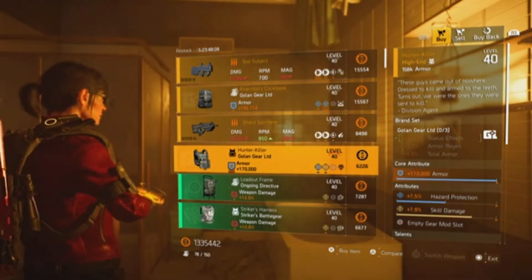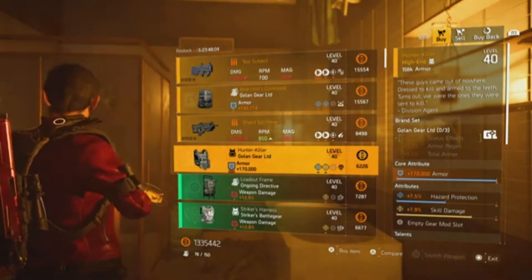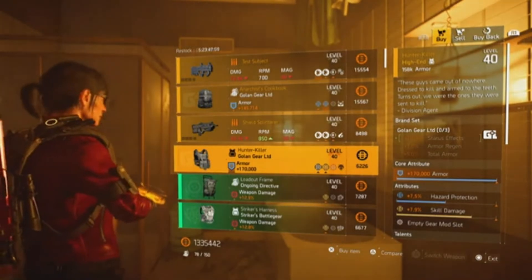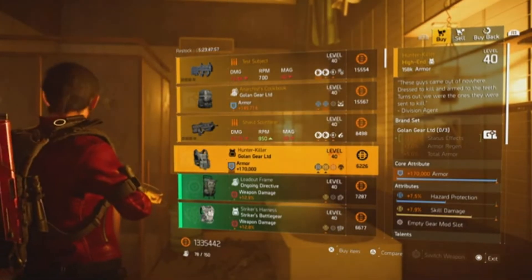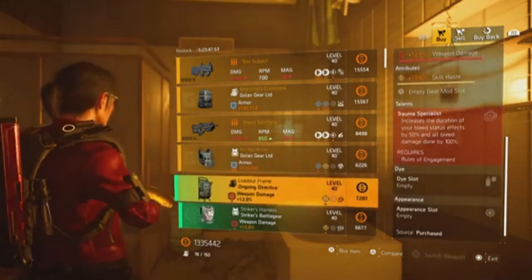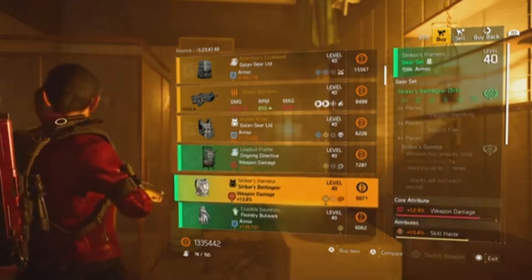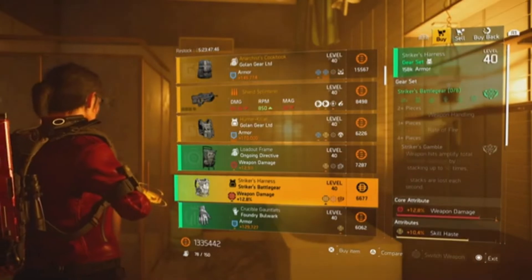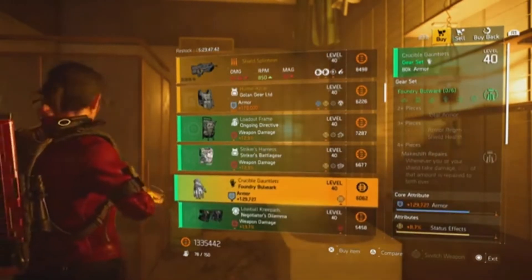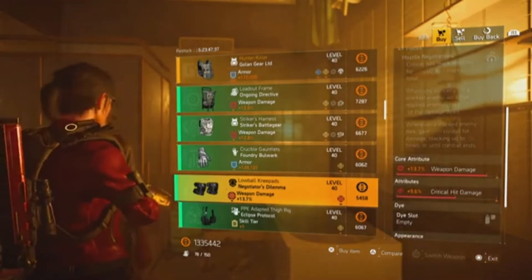This Hunter Killer is not too bad — it's got maxed armor, skill damage at 7.9%, so you could optimize the show's protection to something else like status effects and you'd have a pretty good chess piece. Next is the Ongoing Directive backpack with weapon damage and skill haste. There's also a chest piece with weapon damage and skill haste.